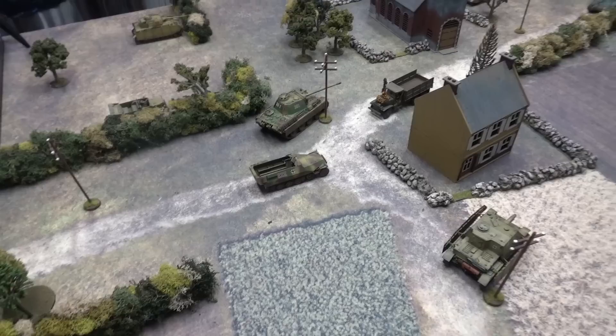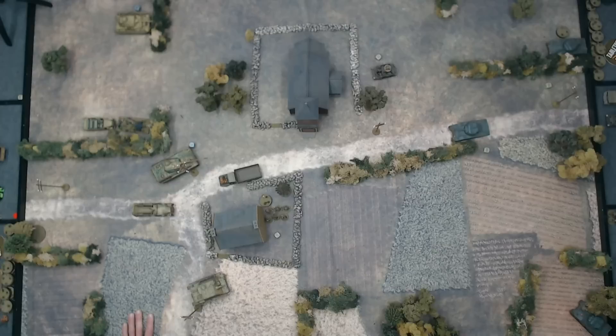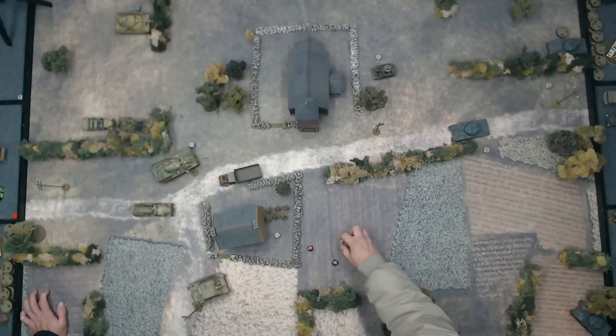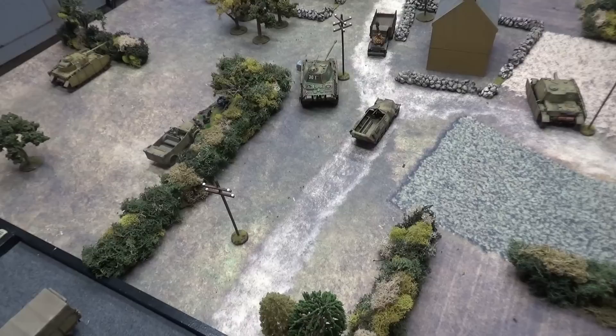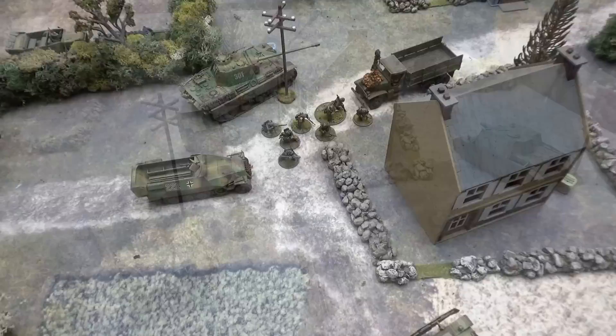A Sherman fires a shell at the Panther — needing a six, rolls a three, misses. Andre's spotter utility car arrives and the spotter jumps out to go spot. My AT gun fires at the Sherman behind the church — needing a six due to hard cover and long range, misses. Andre's commandos advanced next to the church and got out of the Bren carrier. That is everything — we go on to turn three.